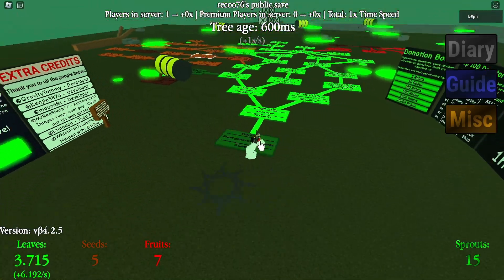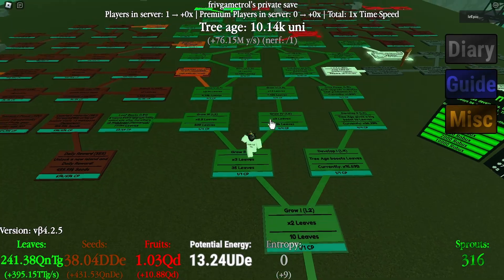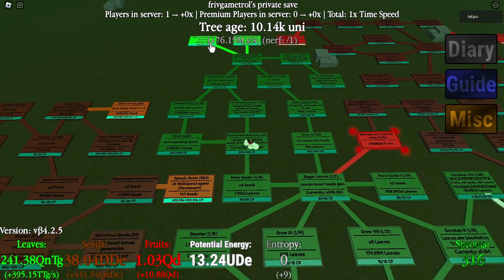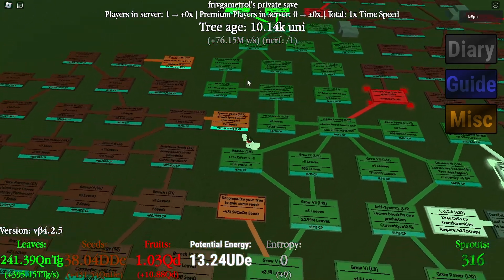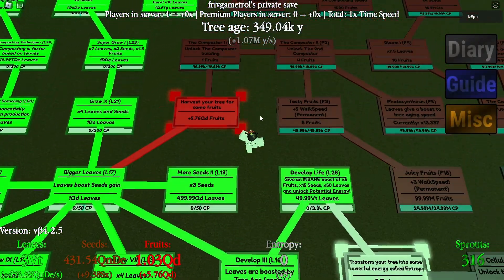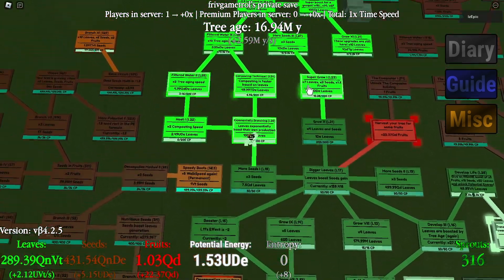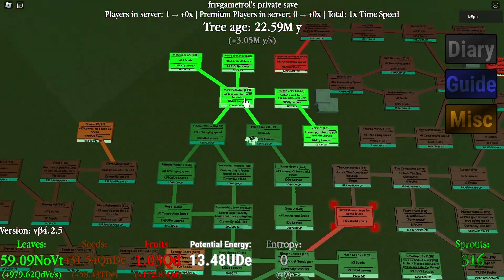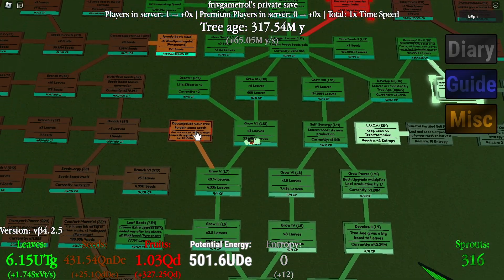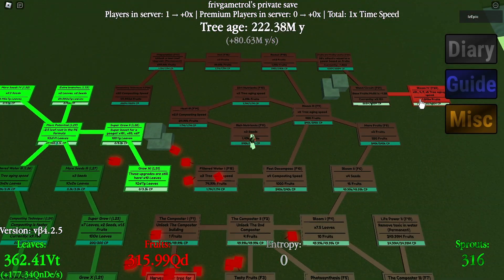So every time I press E it will start auto clicking. I've just hopped into a server — actually my friend's server called Fruit Game Trolls. He needs seeds and a lot of fruits, so what I do is press E and then just hover my mouse over everything rather than clicking individually, which is a lot easier. Watch this — it goes like this.